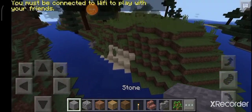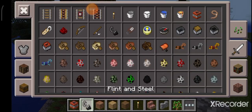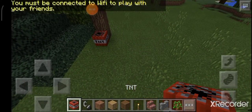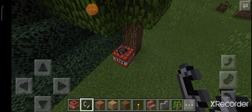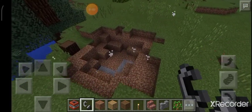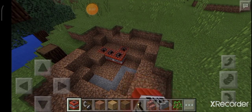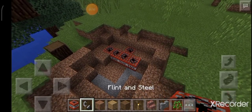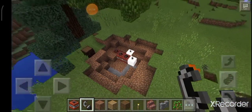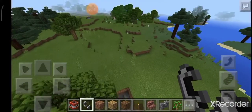Now we only need some TNT and flint and steel, so let's get it. We are going to see how much one TNT does — oh, that is a lot of damage! But what will happen if we place like five TNTs? Let's light them all up at once. Wow, that's a nice one!